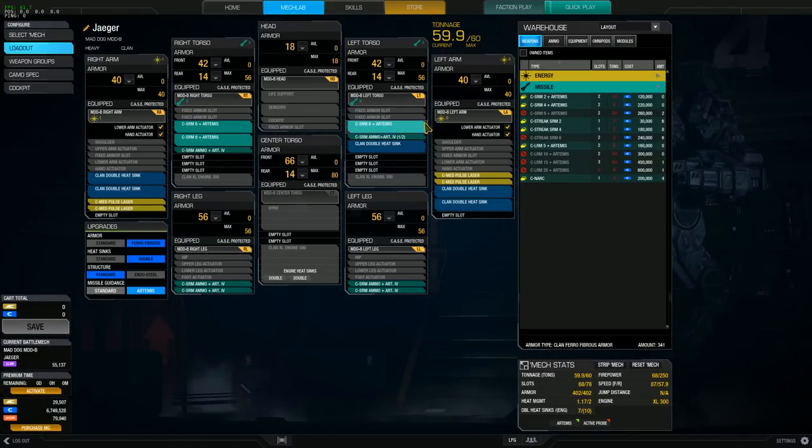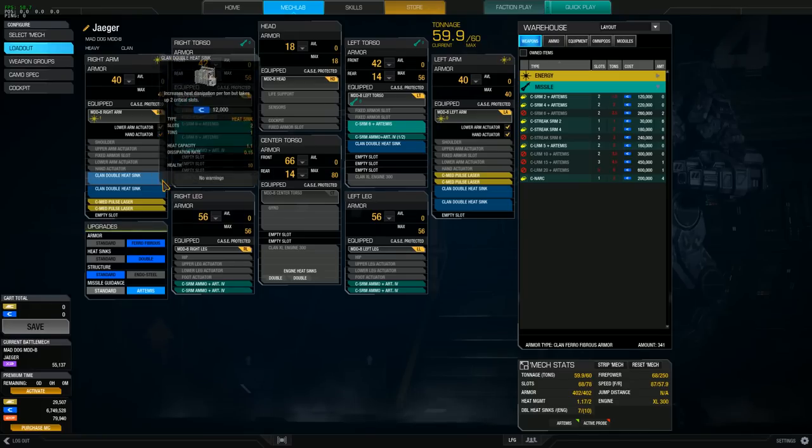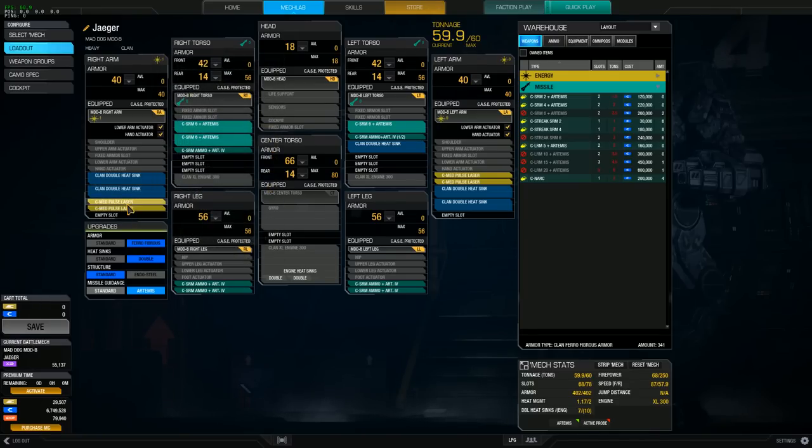First I'll show you my loadout: I have three Clan SRM 6s with Artemis so that they track to the target, I have four medium pulse lasers, and I filled the rest with ammo. I do have a 1.17 heat management ratio so I have to be careful when firing all these weapons. I'm going to group them — probably two and two for the lasers, and then all the missiles together. I also always like to only keep five in the back armor.